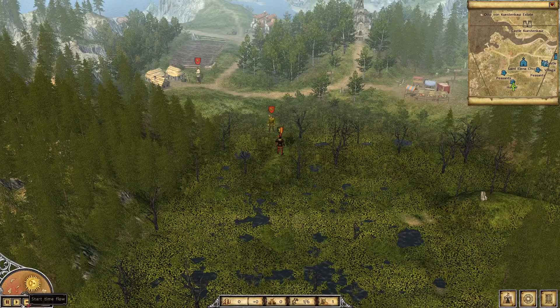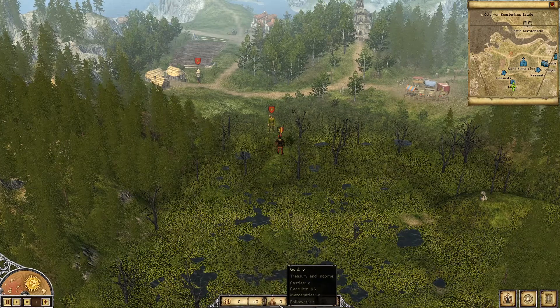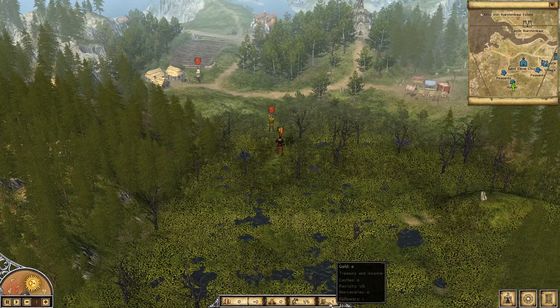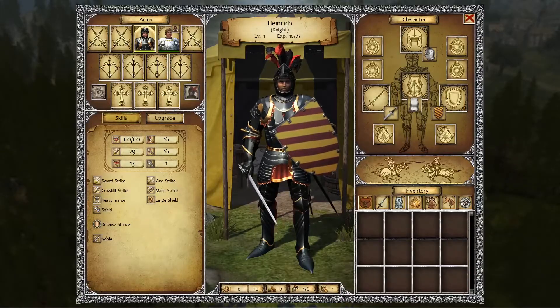There's a gold and expenditures value, the number of castles you control, which can impact both your income as well as the number of troops you can support. Your total number of recruits and mercenaries that you can have in your band are listed as well. In the lower right of the screen there's your inventory and army screen, your map and journal that lets you review and track ongoing quests, and finally the overall game menu.